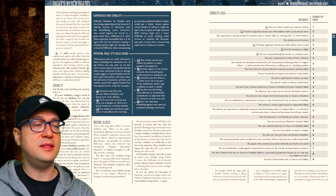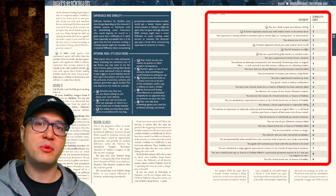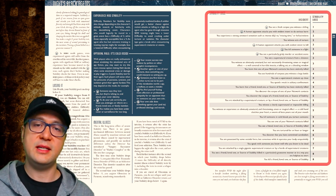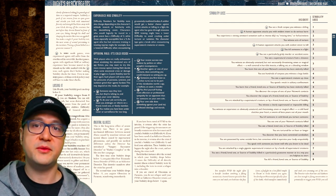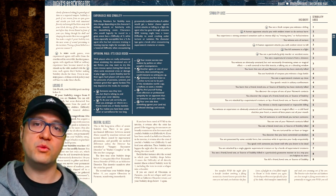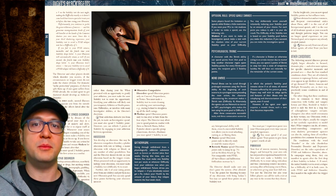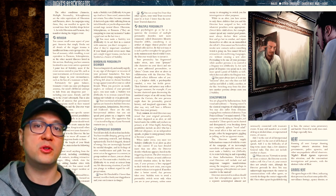Agents also have to contend with loss of stability points, which represent their mental health. There's a table providing examples of different sources of stability loss ranging from one point to eight points in a single incident. Your stability is structured like your health: at zero to negative five you're shaken, negative six to negative eleven you're shattered, and at negative twelve or lower your character is retired due to incurable insanity. Mental conditions ranging from PTSD to addiction, obsession, paranoia, amnesia, borderline personality disorder, depression, multiple personality, and schizophrenia can plague your agent and further affect their stability pool.